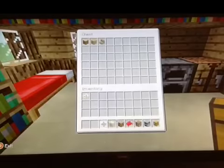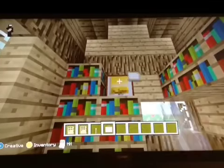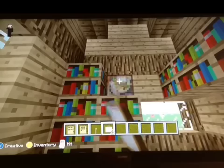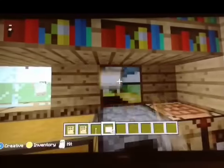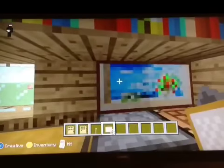Then put your crafting table, furnace, and chest in, and you can add some paintings if you want. Obviously put some torches in to light it up at night, and then you're pretty much done. Put a door on so no creepers get in.